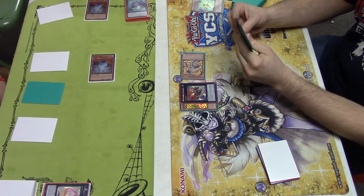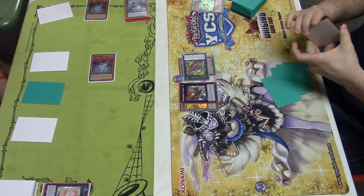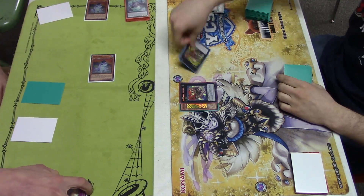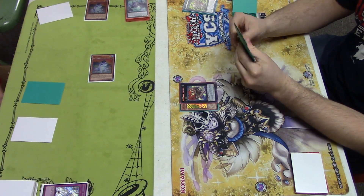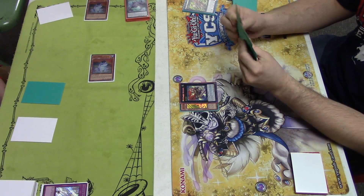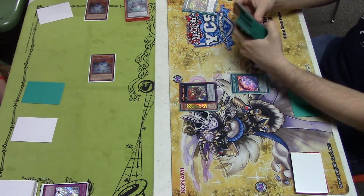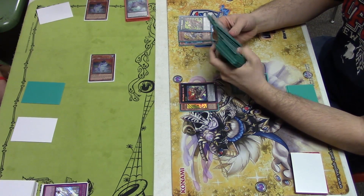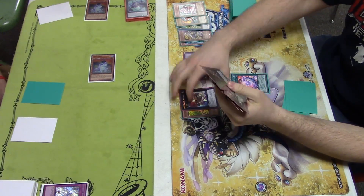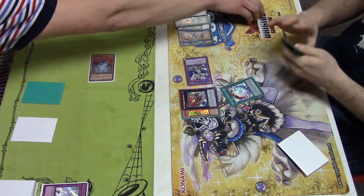Yesterday, if you saw yesterday's video — which was True King Dino versus Invoked — you heard me talk about how later I was going to be going to my card shop to meet up with some friends to test for YCS Pittsburgh, which is a go. We'll be leaving on the 12th around 5, I think. That is the plan. We're meeting up pretty much every day this week until that day on Friday. Currently I think it's Wednesday right now, so we'll be meeting up today and tomorrow. Trying to sell a lot of things. There's the Brilliant Fusion play coming down — didn't even need to search it off the Predaplant engine, so he ended up drawing into it, sending Garnet and Fairy Tale Snow.